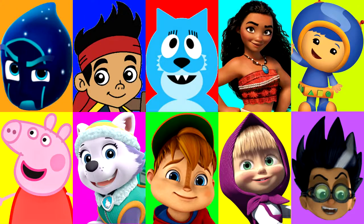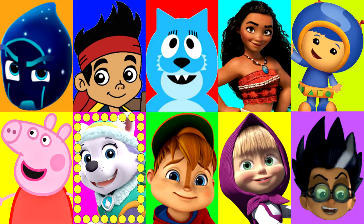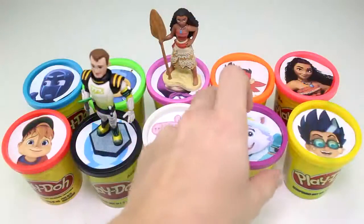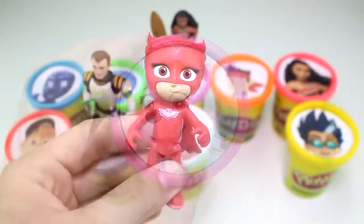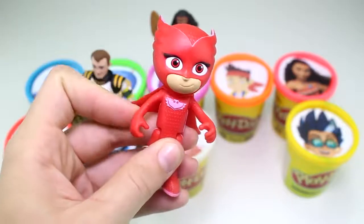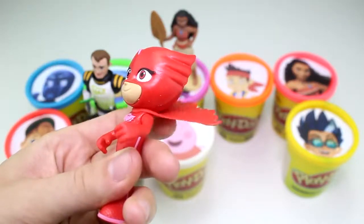I wonder who it will land on next. Who knows? Let's find out. Around and around it goes. And stop — it landed on Everest from Paw Patrol. And Everest has the purple Play-Doh cup. Look who she brought — this really cool figure of Owlette from PJ Masks. Her whole suit is red and she has a really cool flexible cape at the back.